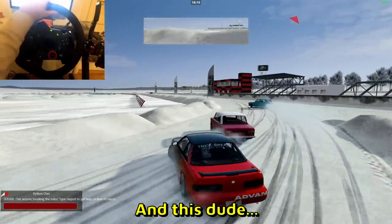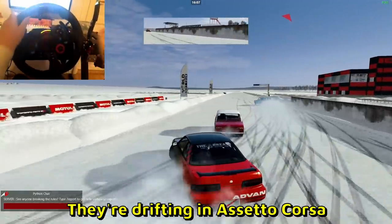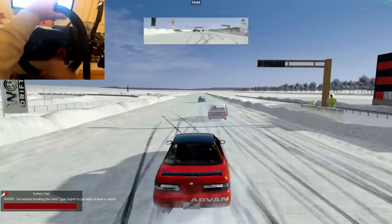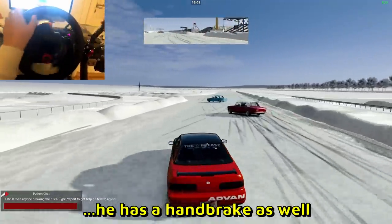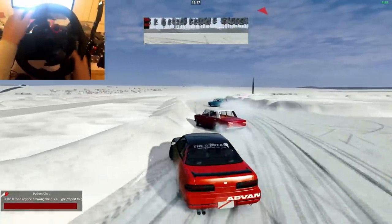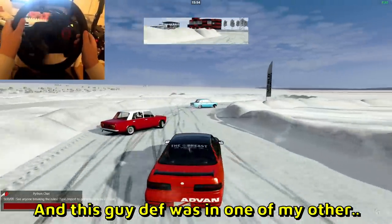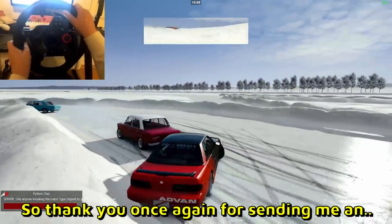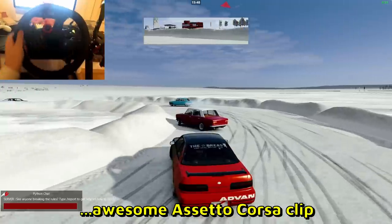And this dude has a wheel cam as well — they are drifting in Assetto Corsa in winter conditions, very slippery. On the wheel cam you can see he has a handbrake as well — I have the same handbrake and the same wheel by the way. This guy was definitely in one of my other top 10 videos as well with a wheel cam. Thank you once again for sending me an awesome Assetto Corsa clip.